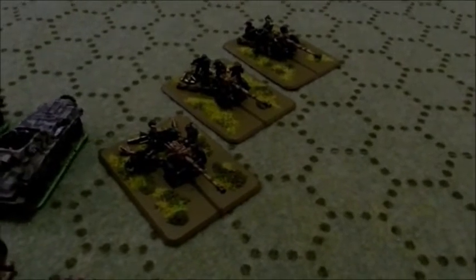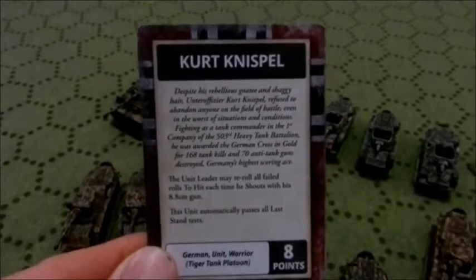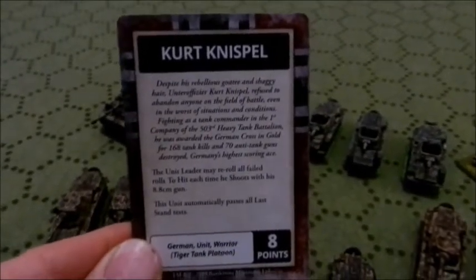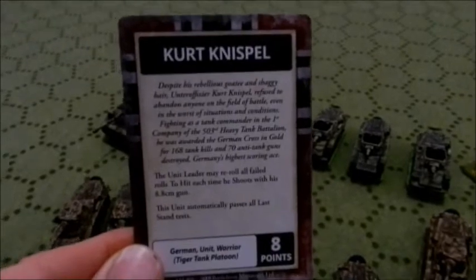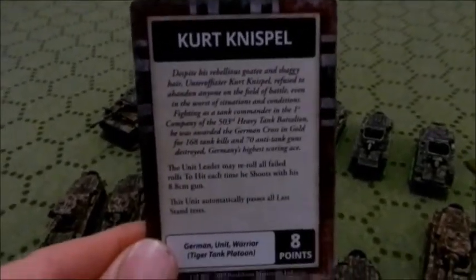For 11 points we get three Pak 40s, which are very nice — very durable for a tank-hunting gun. Then there are two Tigers, but not just any Tigers: these happen to have Kurt Nispel, one of my favorite tank aces. He was quite the character — he never followed regulations and got a remarkable score, built over a wide career covering gunner and tank commander roles. For eight points I've committed to Kurt Nispel.